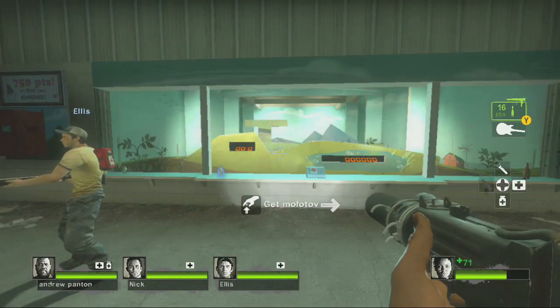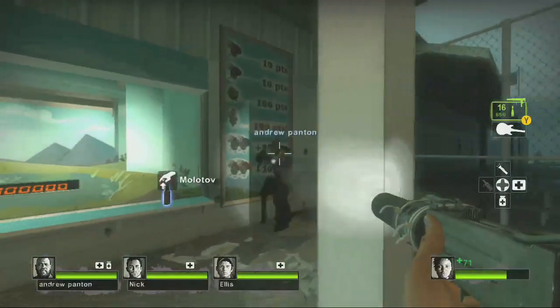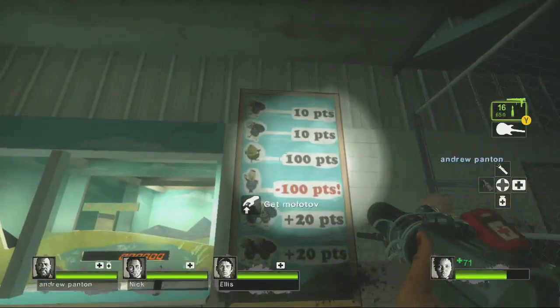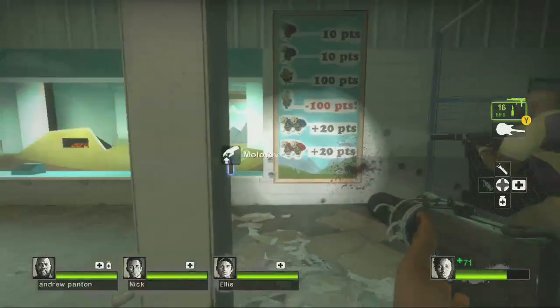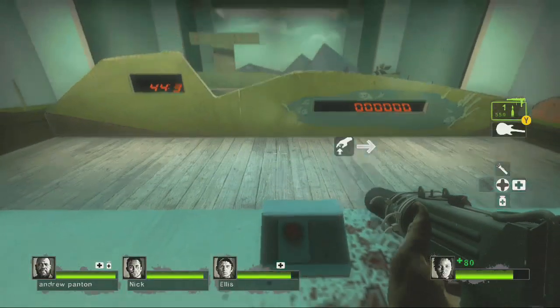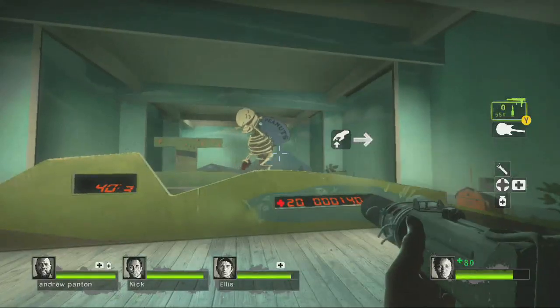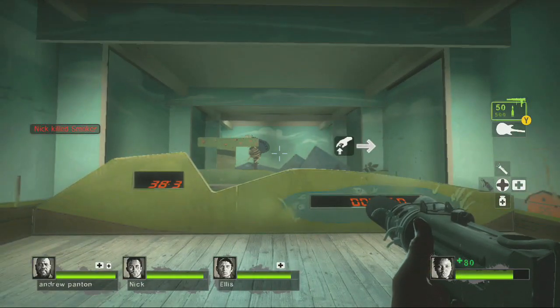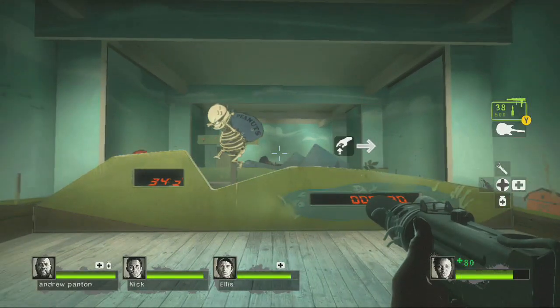We're going to run up to the peanut gallery shooting game here. You can see the point values — we're going to be shooting these targets to try and get 750 points before the time runs out. Just make sure not to hit Mr. Peanut there. I'm doing this with my friend Andrew, so we hit the timer and both start shooting.